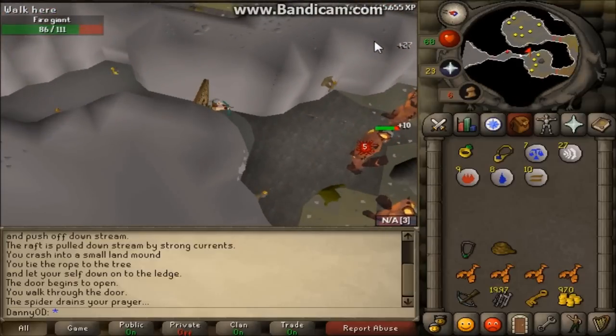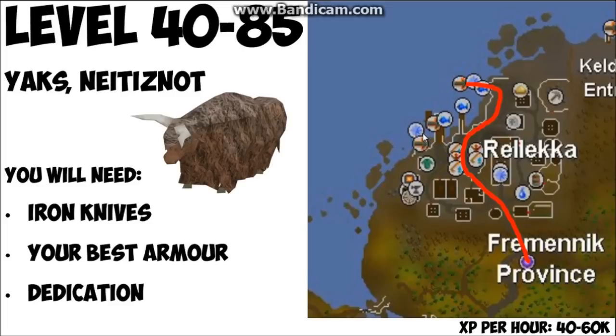That was the cheap method — now for the expensive but faster method. From levels 40 to 85 you're going to be killing yaks at Neitiznot. To access Neitiznot you need to complete the Fremennik Trials quest and start the Fremennik Isles — but you only need access right at the beginning of that quest, so the full requirements aren't needed. For this I recommend iron knives, which will be quicker than a short bow, and your best armor — void is ideal, but dragonhide works fine.